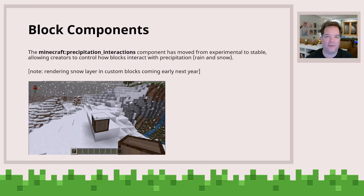What this lets you do is configure whether snow will sort of sit on top of your custom block. We're continuing to look for more ways to get more details and integrate them into your block so that if you want to customize the experience further, you can. This configures whether snow will sit on top of your block and whether rain will sort of pass through your block.